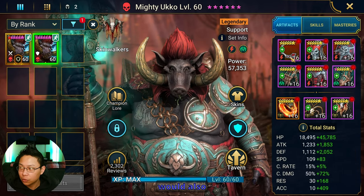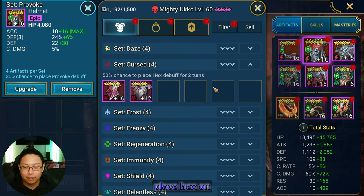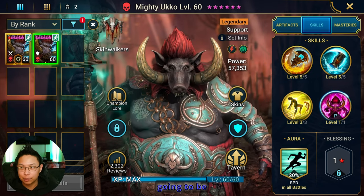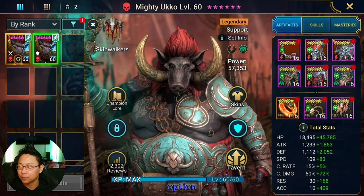Another option to consider if you wanted to kit Ukko out for Hydra again is a cursed set. Whenever you place Hex on the Hydra heads, you're not only increasing damage — because damage is going to be spread throughout the entire opposing team — but you're also going to be able to control whether or not you hit the head of mischief. The head of mischief steals buffs and you can't target it; I think it's like an 85% chance to have your attacks redirected. Because he does AoEs, you don't have to worry about single target — you're just going to be placing Hex all over the place.